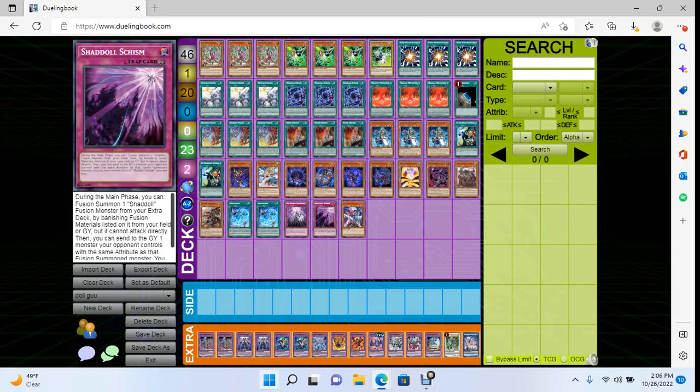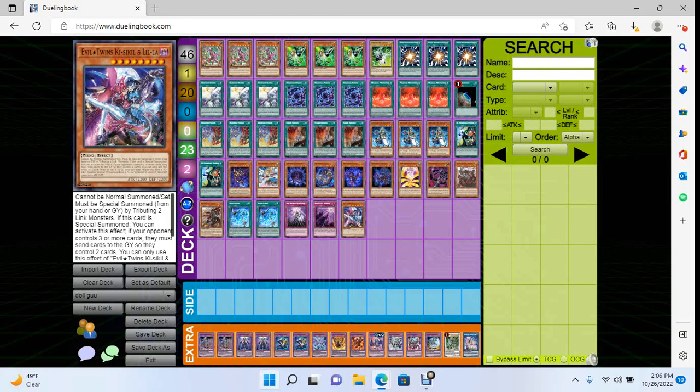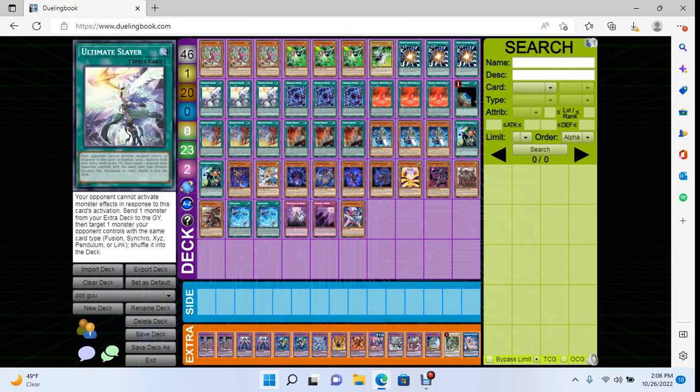These are the five bricks you have to play. Ultimate Slayer this format has to be able to dump Links because a lot of these boards have Elf, Opelooza, Mascarina, Topologic Bomber Dragon — there are just so many threats. It's a brick and it sucks to draw, but worst case it's a Dark to make Winda.